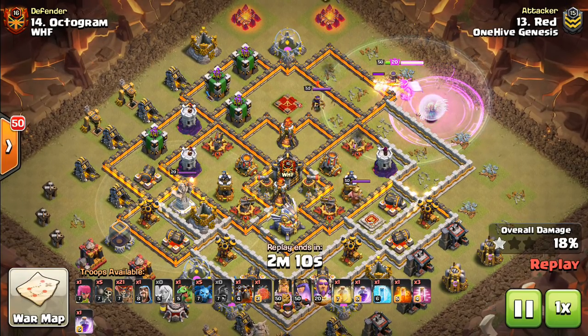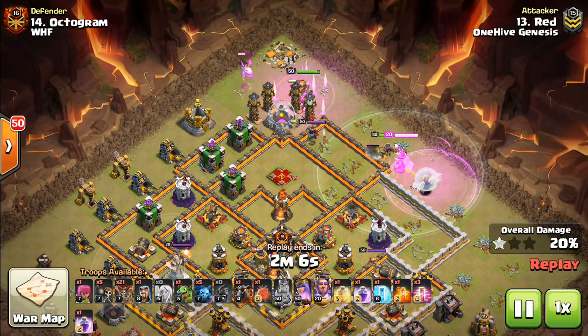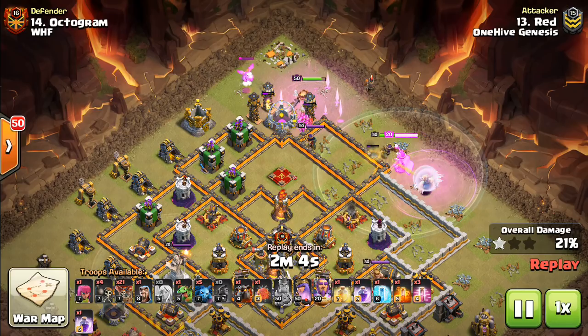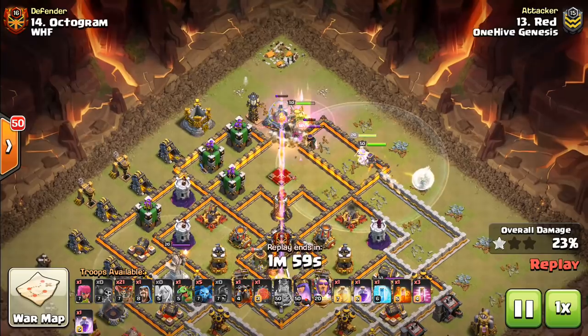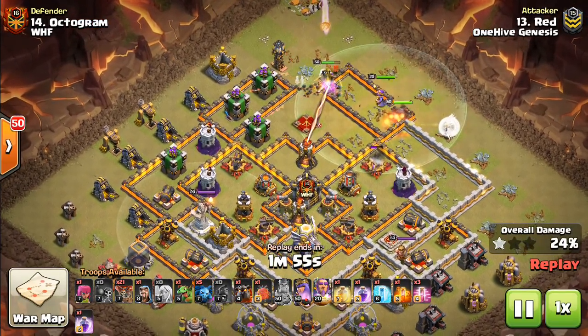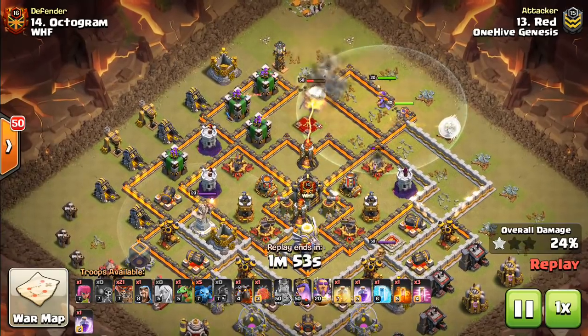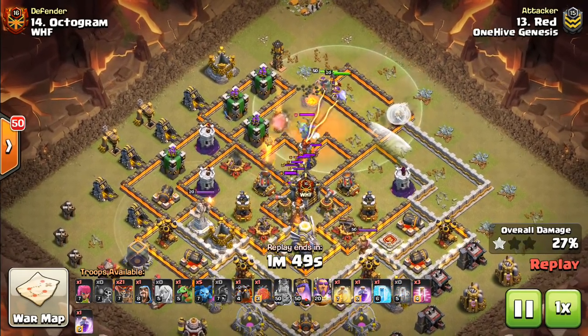You guys will see what I mean in a moment, but these are two things that will possibly save your LaLuna attack from failing. I'll let it be a cliffhanger — let's see what happens in this attack and you'll know it when you see it. So this is a queen charge LaLuna attack, and it's a very dense part of the base that's being charged.